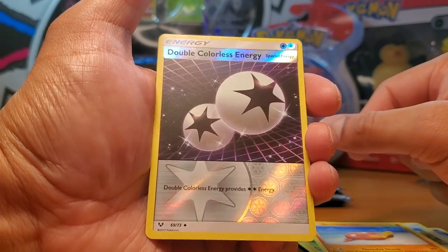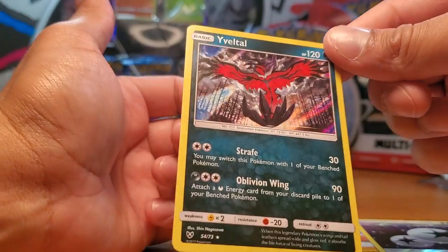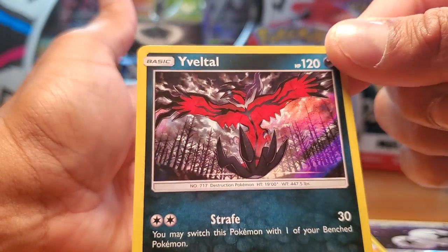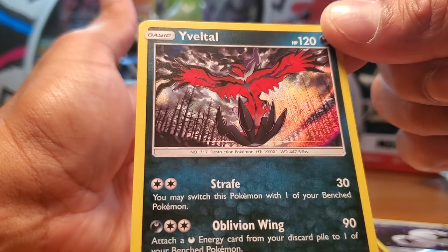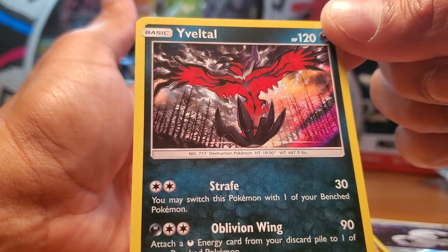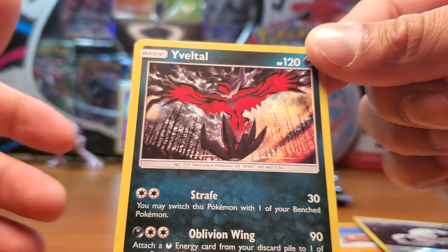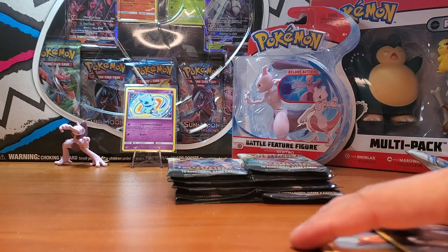We got a Double Colorless Energy and Yavado - I'm probably mispronouncing it - but it's a very cool Pokémon. I love how it's coming out at you, and in the background you see the trees and they're all burned out - it's like a dead forest. That's cool, we'll put that on the side.